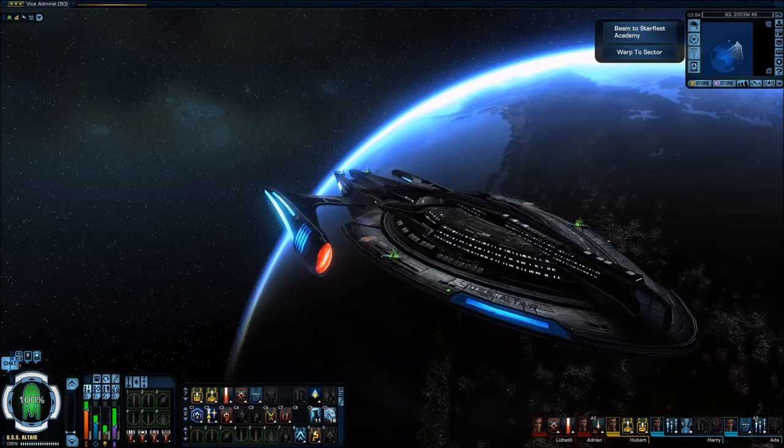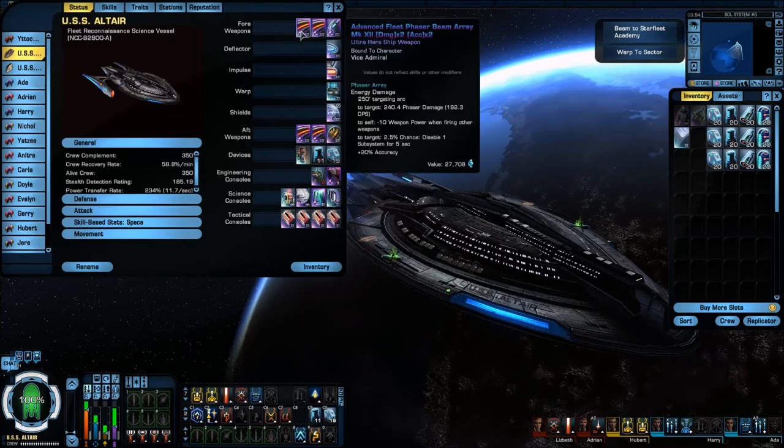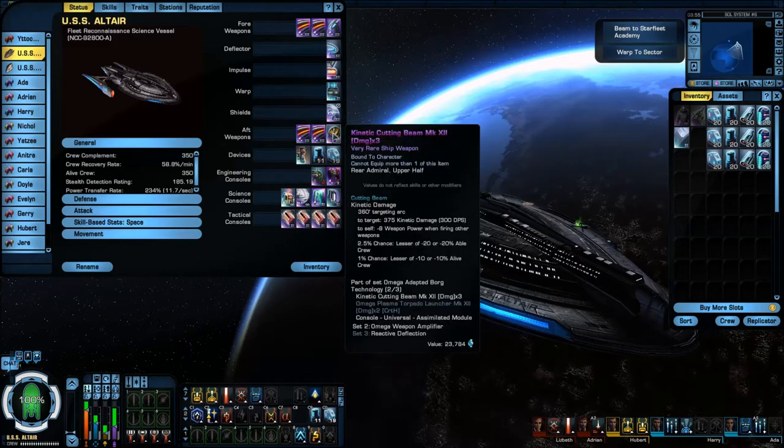First off we're going to go over the shipbuild itself. This is a Fleet Reconnaissance Science Vessel. Starting with the weapons — 4 weapons. We've got the Fleet Advanced Phaser Beam Arrays, Damage x2, Accuracy x2. The rear, we've got the matching Fleet Phaser Beam Arrays, Mark 12, Damage x2, Accuracy x2. And the Borg Kinetic Cutting Beam from the Omega Reputation.